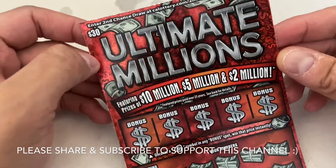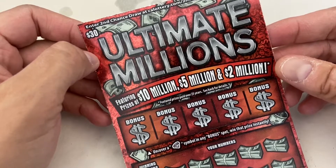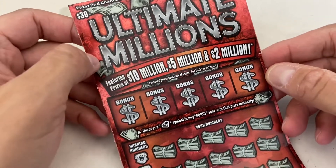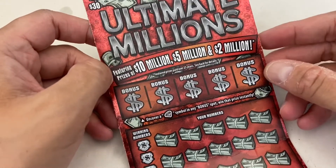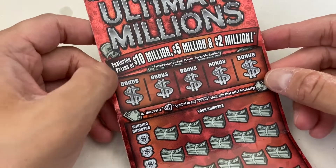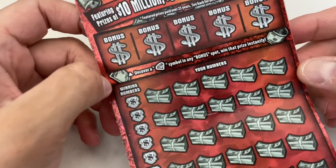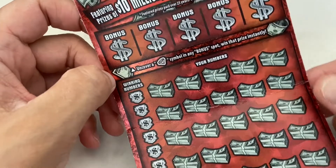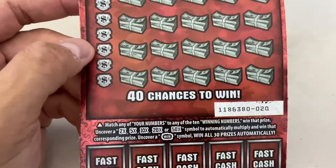Before we get into the scratch, I want to go over the instructions just in case you guys are brand new to this card and never played it before, so at least you have an idea of how to play it. Alright, so once again it is a $30 California Lottery Scratcher. The maximum prize we can win is $10 million, and then we got a bunch of bonus spots. It says uncover a diamond symbol in any of the bonus spots, win that prize instantly. Then we got winning numbers and your numbers, and we got 40 chances to win.